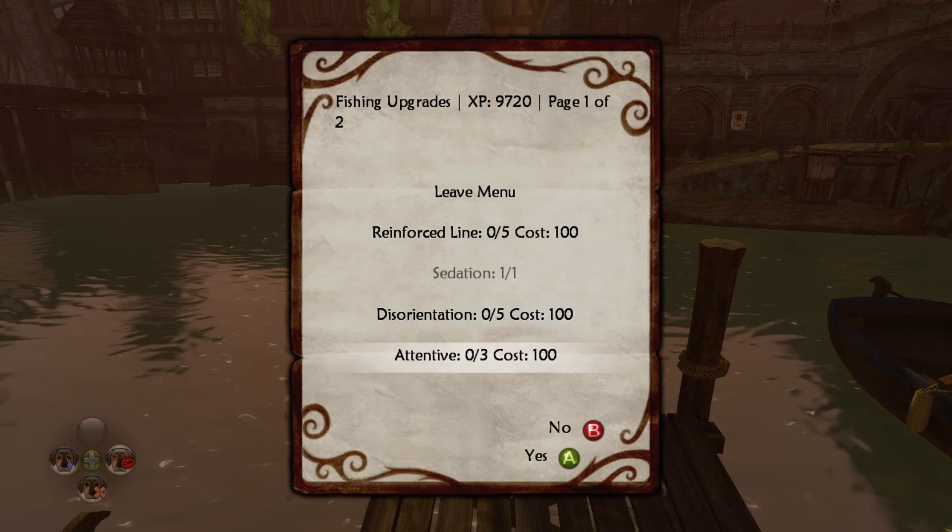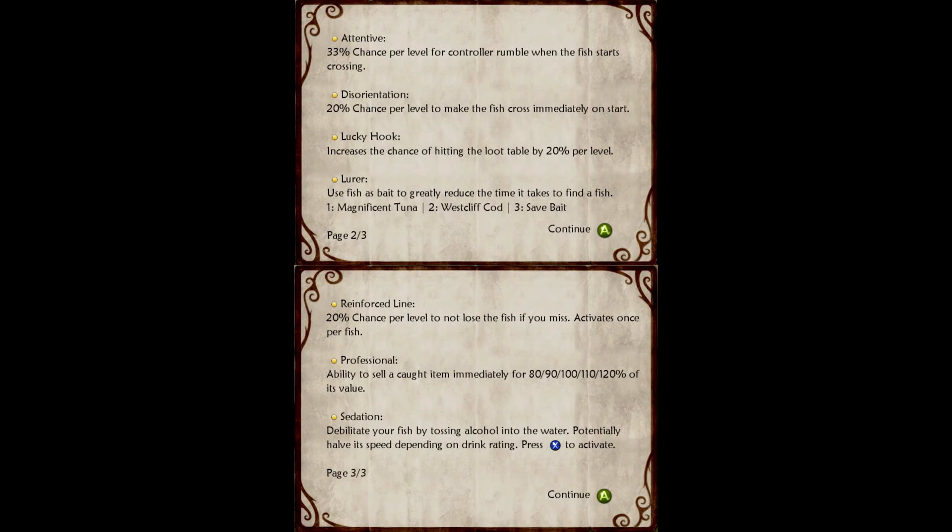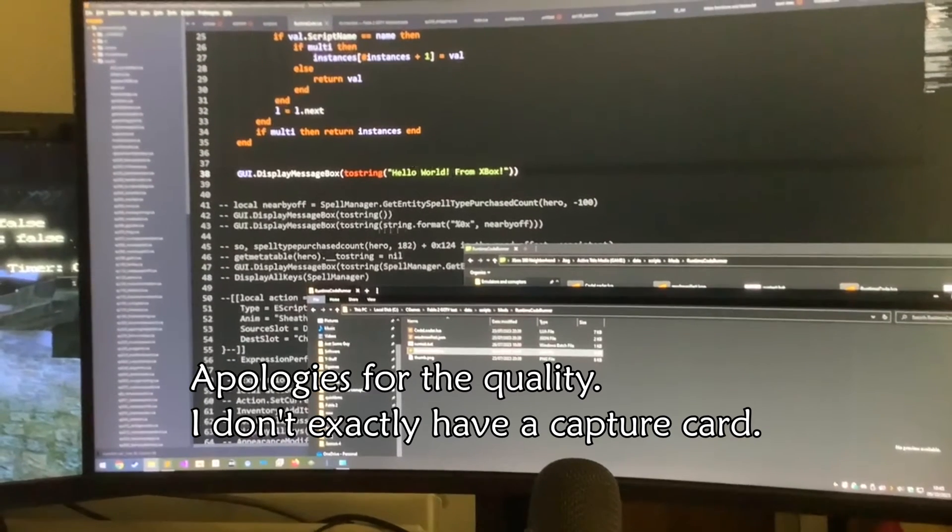I'm going to spend my XP in the upgrades menu now. As you can see, there's a decent selection of upgrades. The ability to throw that beer into the water was granted by the sedation upgrade. But that's enough about my fishing mod.